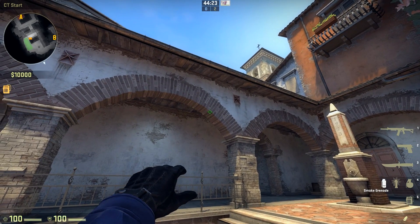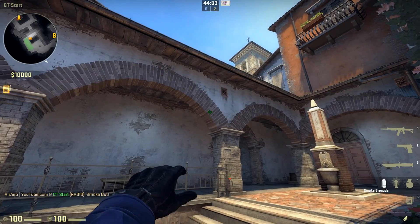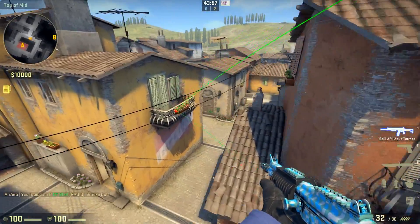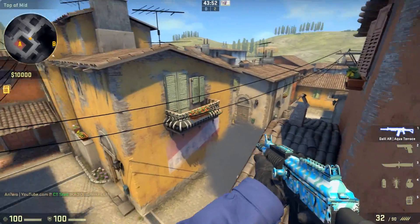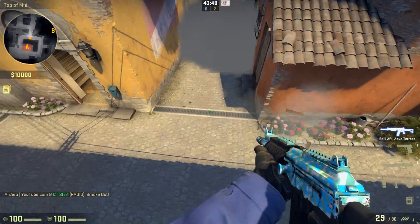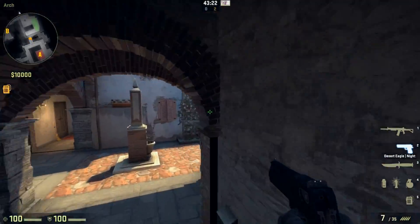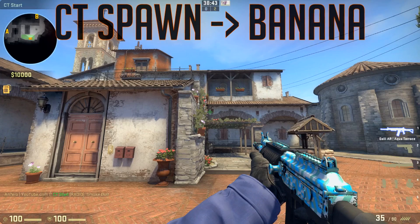When you go to the right you have to aim a little bit up; when you go to the left you have to go a little bit down. So jump-throw and it's going to land quite nicely a bit farther up. To the right it goes farther up; to the left it bounces closer in. But if you go too far to the left it's going to land somewhere off. That was the CT mid smoke.